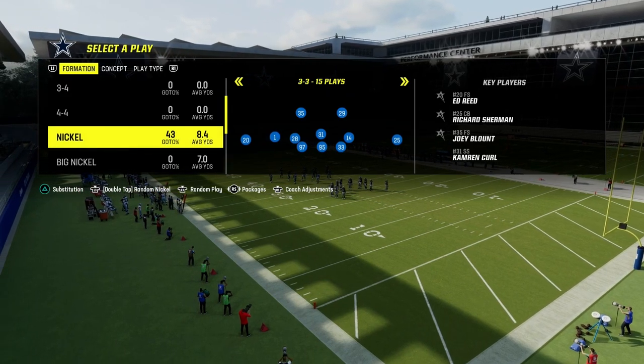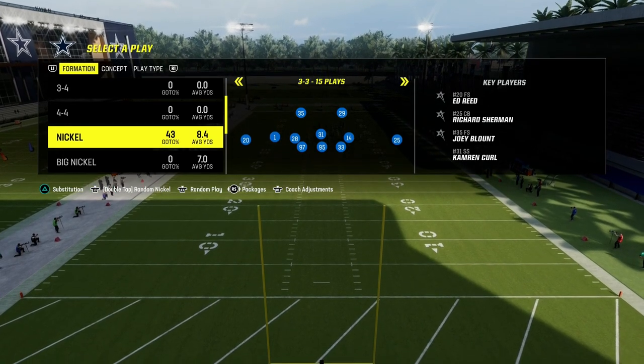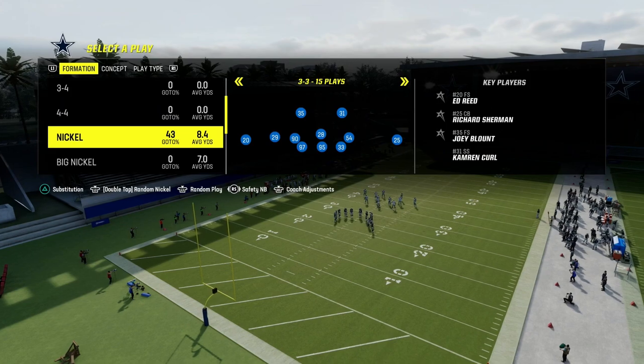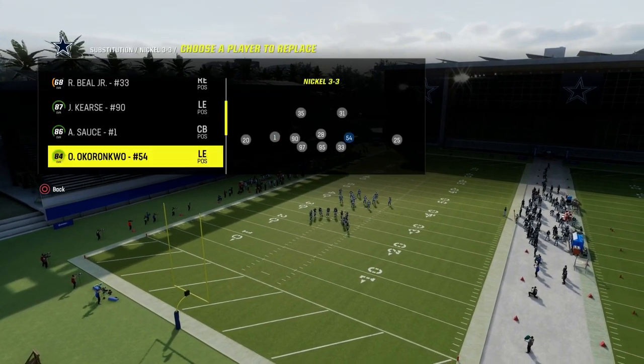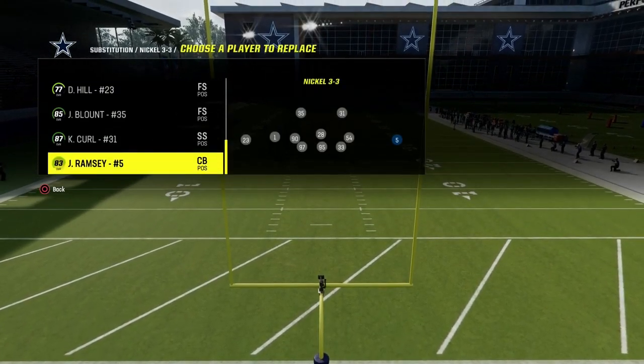What you want to do for packages is you're going to use the 4-6 playbook. For packages, you want to be in the Safety Nickelback package. As you notice, it's going to change where your players are lined up. So what I recommend is go ahead and just sub everybody back out and back in where you want them.